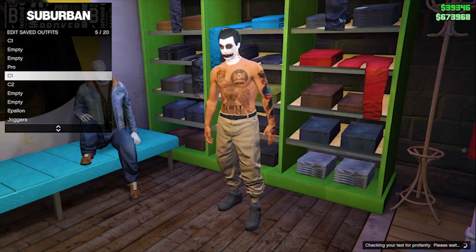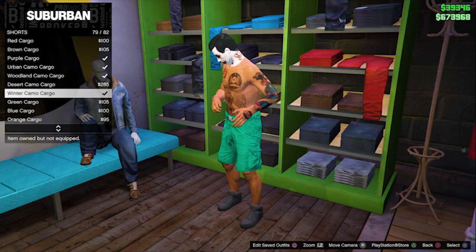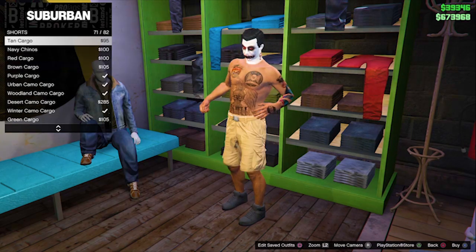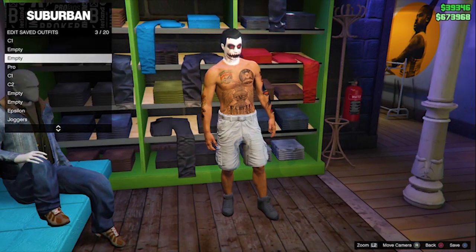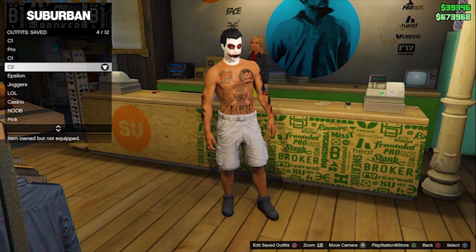So for C2, to get the blue joggers, we will need to go to the pants section, then go to shorts and buy the gray cargo. So now we will have C1 with any color joggers and C2 with the gray cargo shorts.